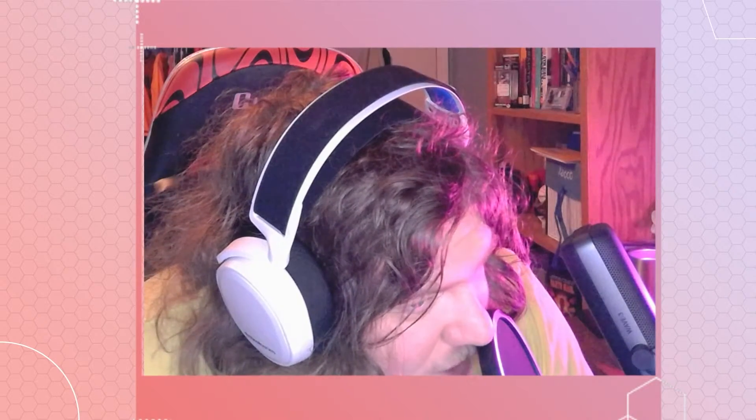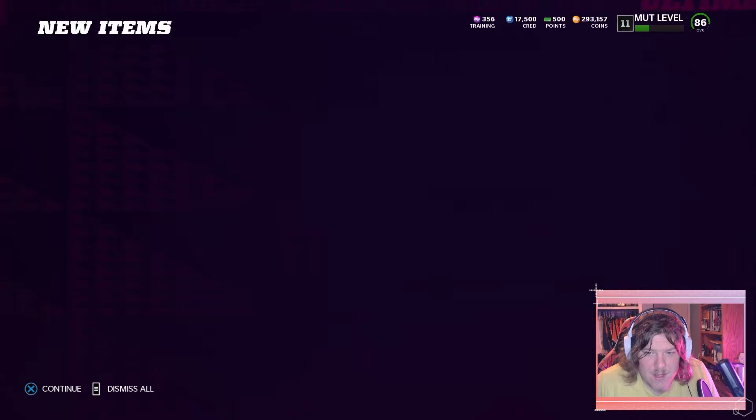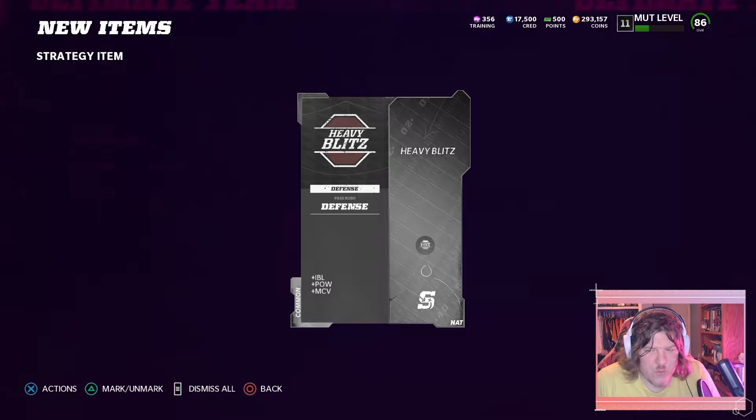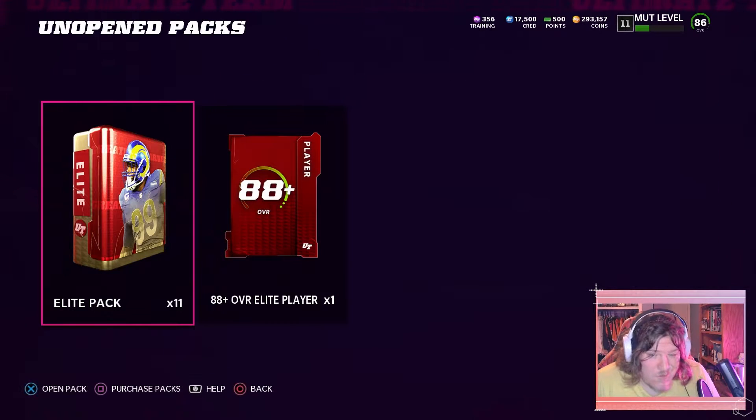I spend way too much money on this game. Hitting up a pack opening real quick — love this one in the store. Guaranteed 12 elites: 11 elite packs guaranteed one per, plus an 88-plus topper. This is too good to be true. I pre-loaded it. I snagged my daily too, and I still have enough for my weekly elite. The madden points — or mutt bucks — actually kind of worked out, so let's get into it.